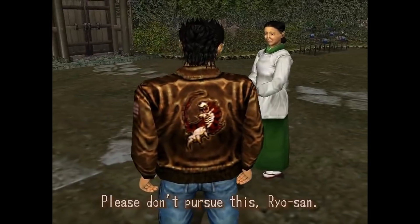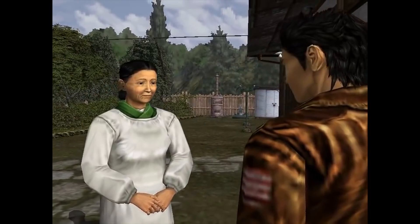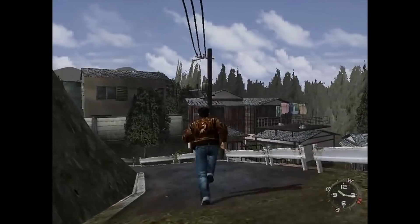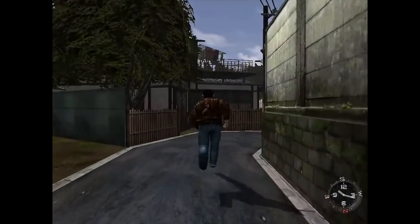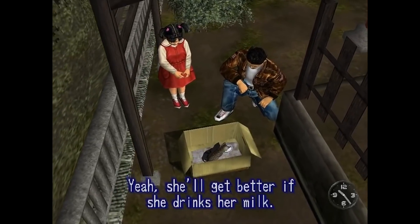At the time of its release, Shenmue was a highly unique game developed by AM2 with Yu Suzuki at the helm. It introduced a completely new experience that allowed the player to essentially live within a Japanese town and follow the day-to-day life of a young man known as Ryo Hazuki. After a tragic encounter that results in the death of his father, the player is plunged into an intriguing plot that involves exploring and investigating the various leads left by his father's killer.